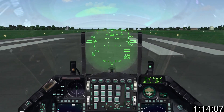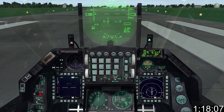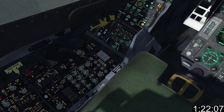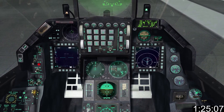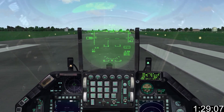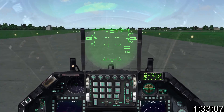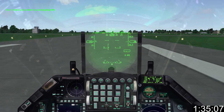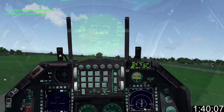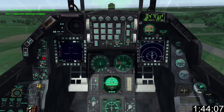Line up on the runway and apply your brakes. Rotation speed depends on the loadout of the aircraft and varies between 125 and more than 167 knots. To determine rotation speed, it's best to use a weapon delivery planner, which I'll link below. Throttle up to 80%, release the brakes and engage the afterburner. Disengage nose wheel steering before 80 knots and use your rudder to keep centered on the runway. When you reach rotation speed, gently pull back the stick and avoid scraping your tail on the runway. Once you have a positive rate of climb, retract your landing gear.